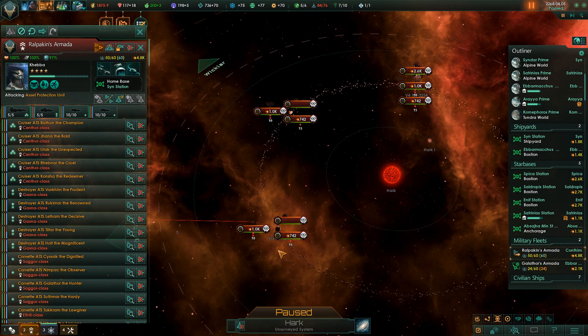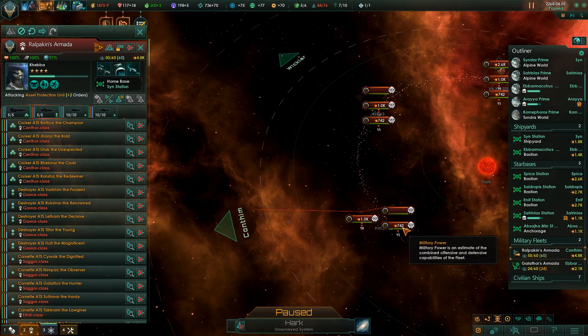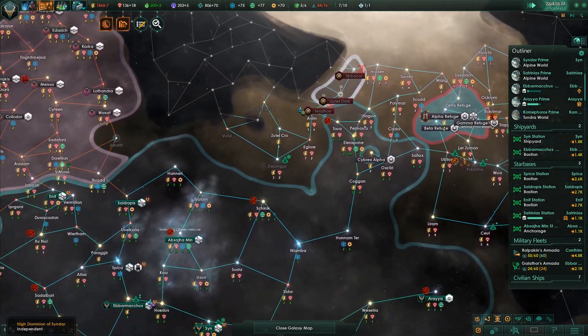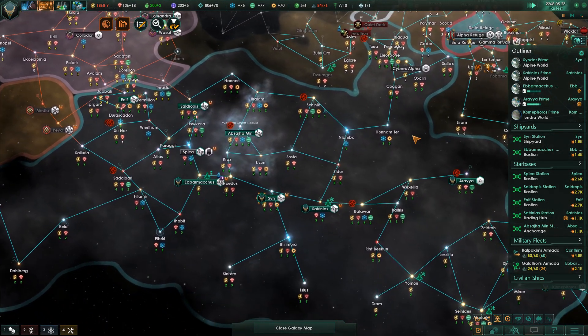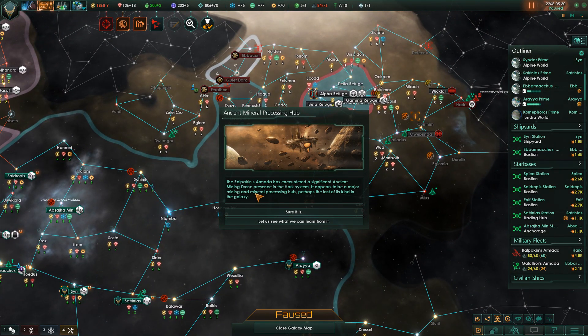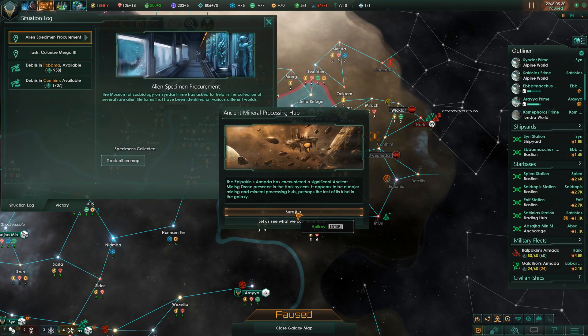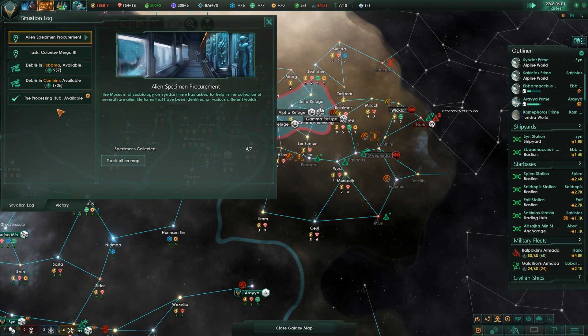I just feel like this is the smart thing to do given that we've got some incoming problems from who knows where. The Ropalkins' Armada has encountered a significant ancient mining drone presence in the HARC system - it appears to be a major mining and mineral processing hub, perhaps the last of its kind in the galaxy. I kind of want to see what we can learn from it before we kill it because I feel like the project might not take that long - let's see, it's going to take three months.